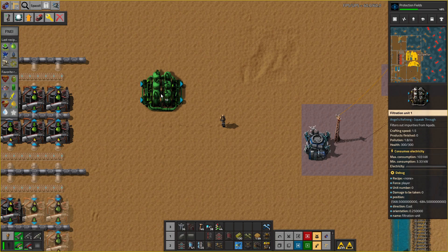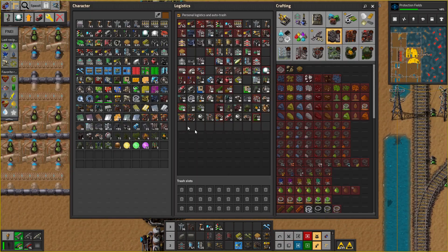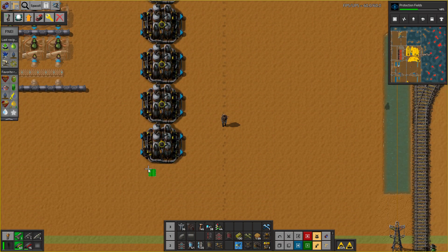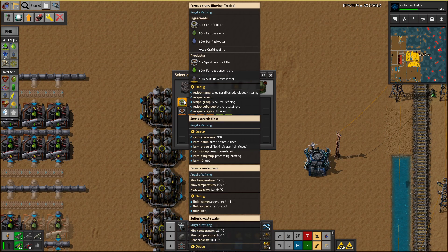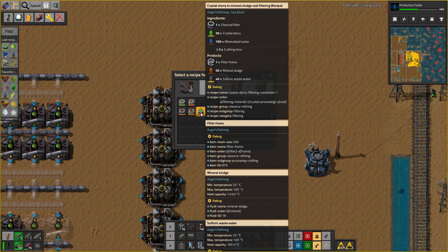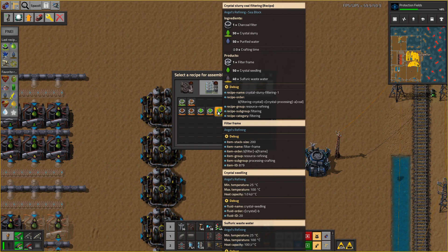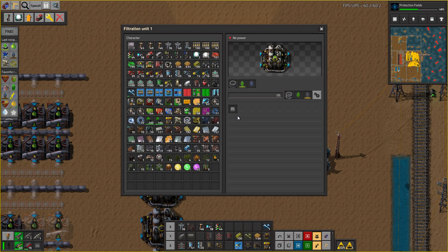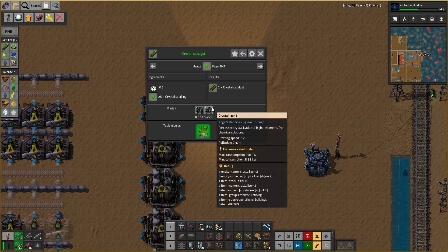What we could do is something like that. So they'll all get replaced with something slightly better. Now — Crystal Seedling. Is that what I need? I need Crystal Seedling? Yeah — Crystal Seedling to Crystal Catalyst and Crystallizers.